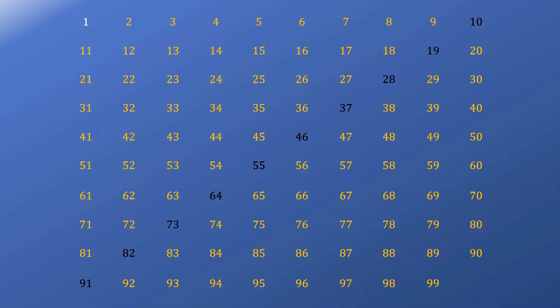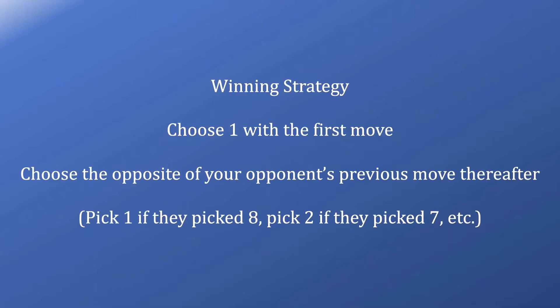1 is a losing position because you can't get the number to 10 from there, and we know that 10 is a losing position. So that means we have 1 as one of these non-gold numbers. As a consequence, we now know how to start off the game. If you move first by taking exactly 1, you can force the rest of the game to work in your favor. The winning strategy is as follows: you choose 1 with the first move, and then for the rest of the game you choose the opposite of your opponent's previous move.